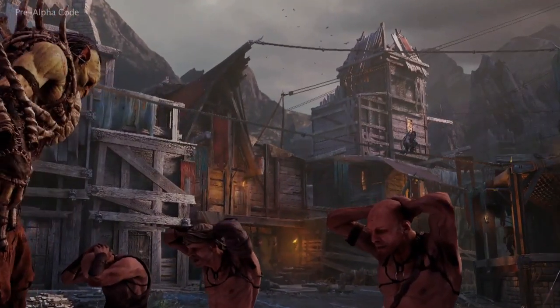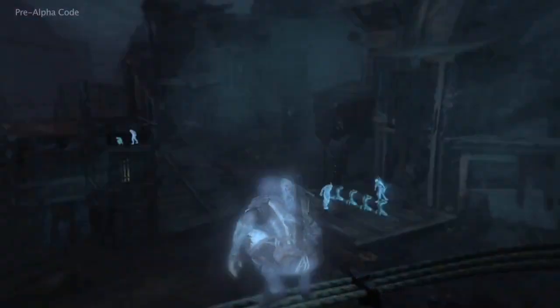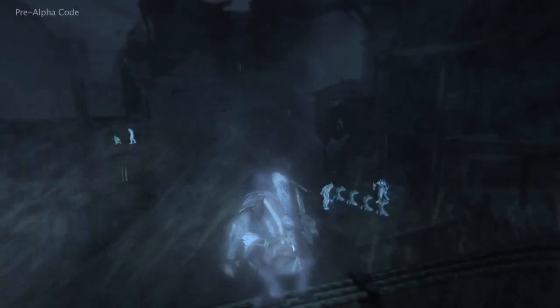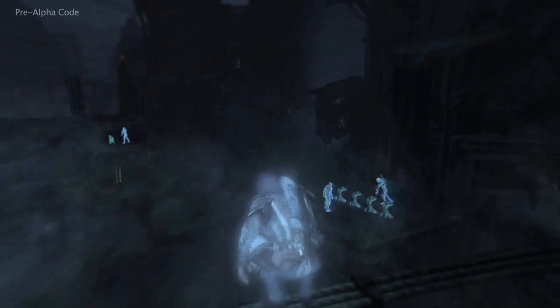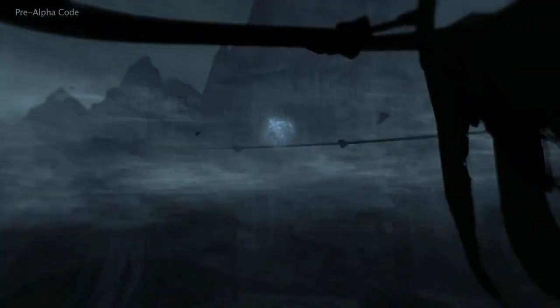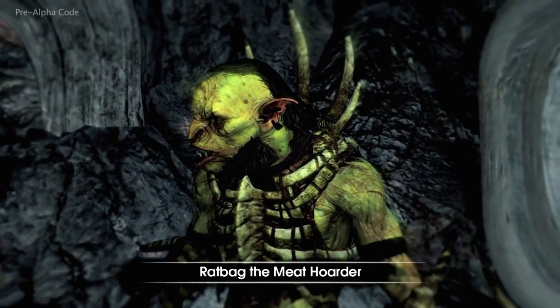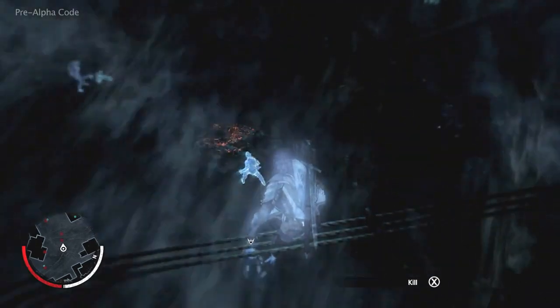Talion's quest for vengeance is aided by a mysterious undying spirit, a wraith. This wraith transforms Talion and gives him the power to pursue his enemies into Mordor, and it enables him to move between the physical world and the wraith world. In the wraith world, Talion can identify his enemies, such as Ratbag, and return to the real world to confront them.